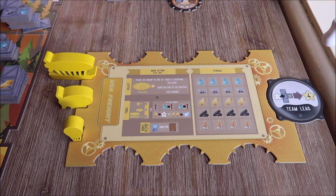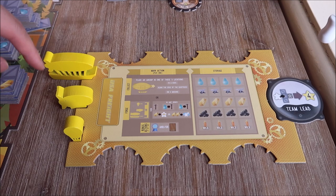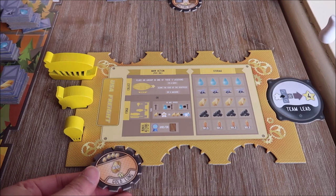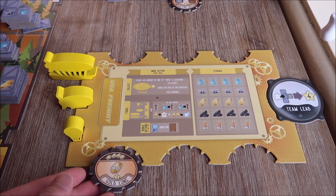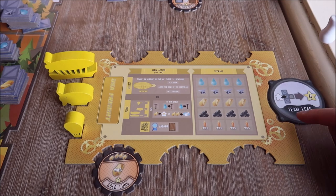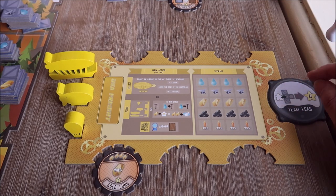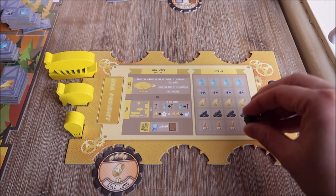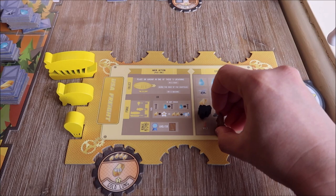Players have a player board that has three ships they control and spaces for upgrades that slot in when purchased. Players will have a starting ability — for example, this starting ability gives the player four points whenever they place a worker on the scaffold if there are adjacent workers on adjacent scaffolding. Then you've got your area with all your actions and places to put your resources.